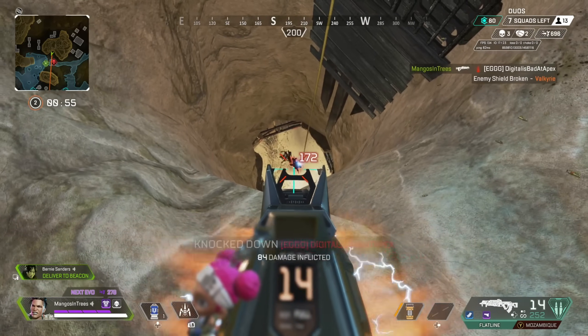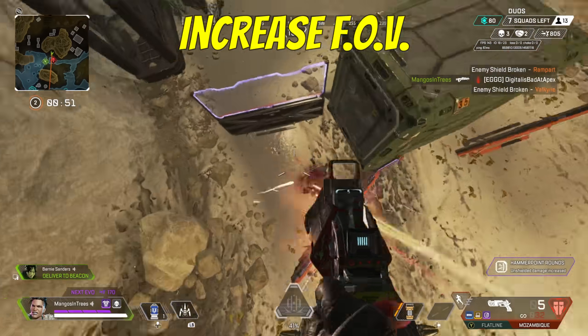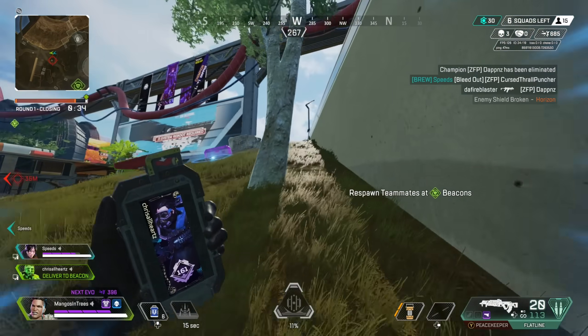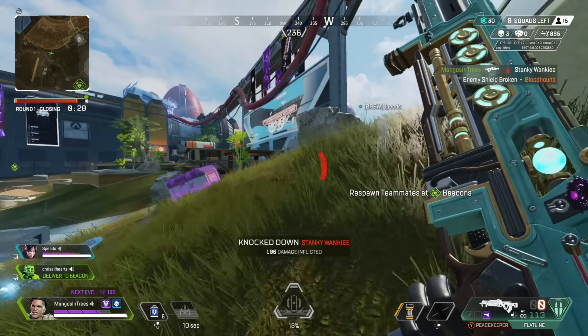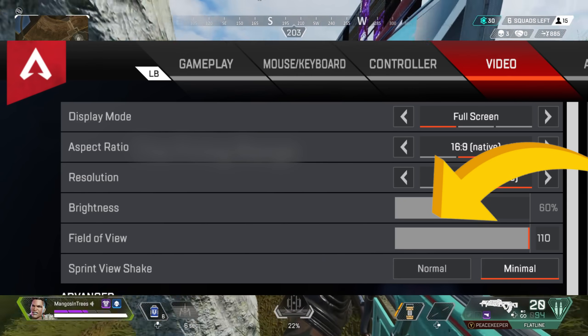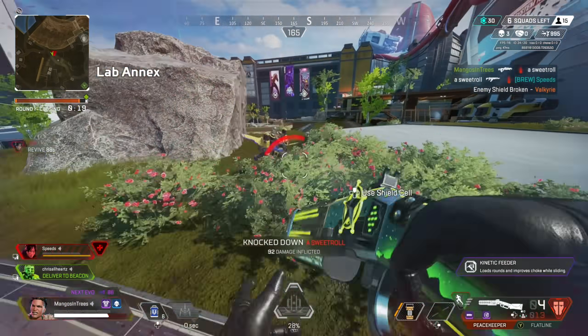Tip number eight: you must increase your field of view. I'm sure most of you have already altered this, but for anyone who hasn't, this setting change is a must — it doesn't matter if you play on PC or console. Apex puts you on 70 field of view originally, which is the lowest setting, and it's borderline criminal that they do this. Go to your video or gameplay settings and up it to at least 100. The highest you can go is 110, which is what I use and what most other high-level players use, so play around in that range.